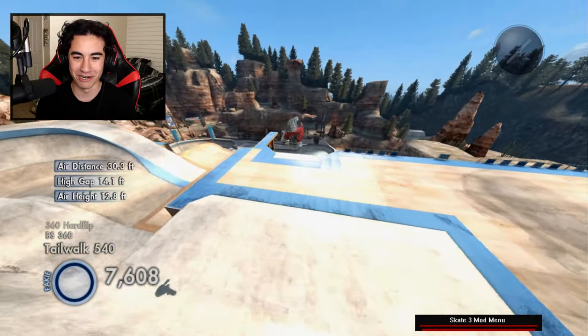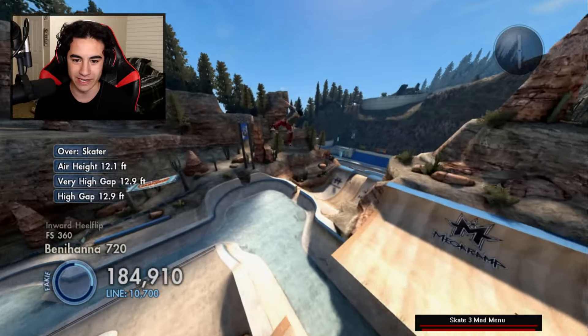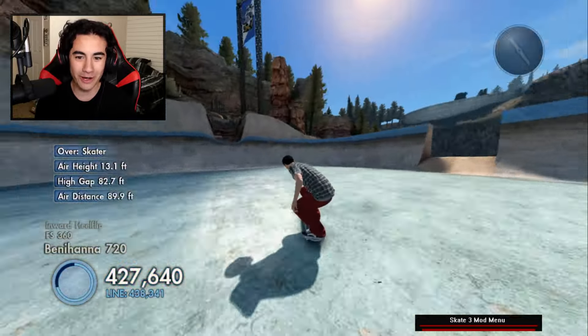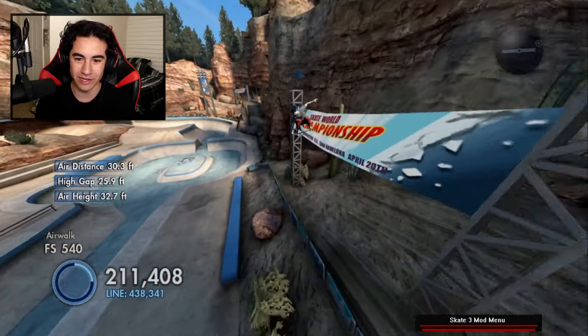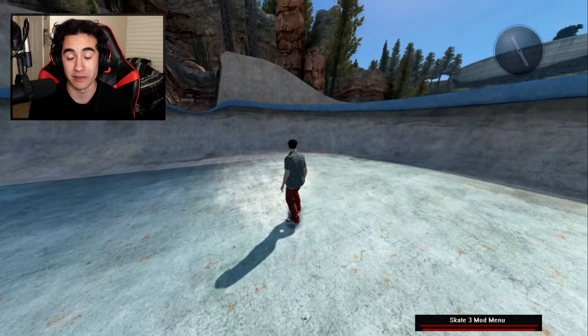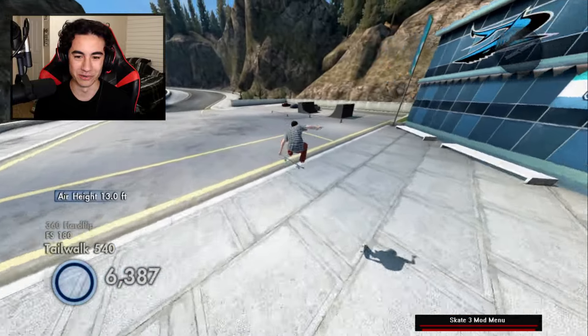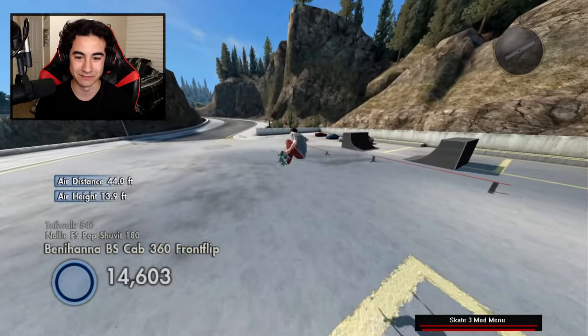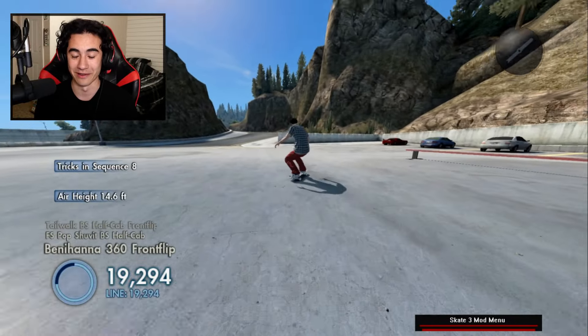Oh my gosh, this is so much harder. I hit the spot. Okay, we're flying up here. Oh my gosh, are we actually gonna hit it first try? There we go — this is crazy. That's super weird with these settings, but we have no fall damage. Just doing any sort of tricks with these settings is super weird, but it's really fun. I feel like I'm skating on the moon, which is a great thing.